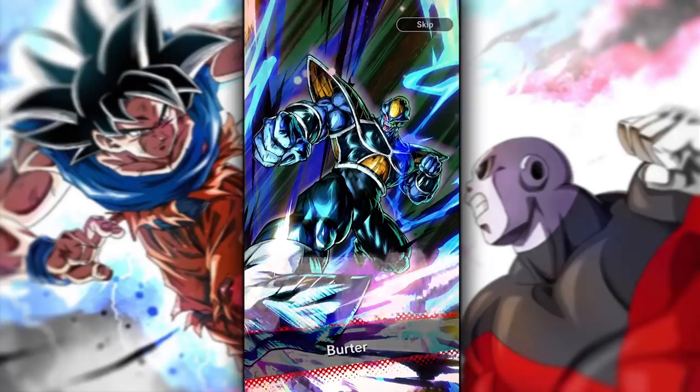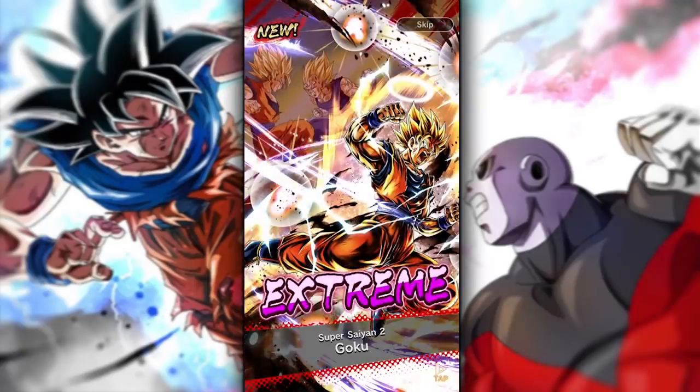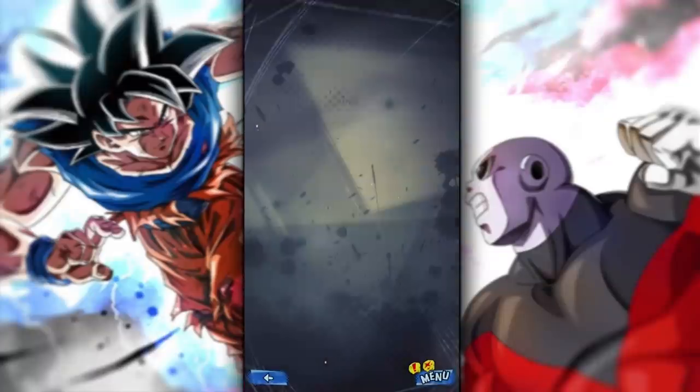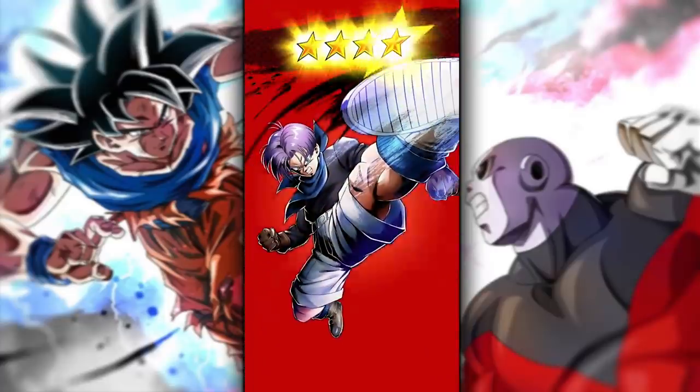Trunks — now that's a character I know. Bring me something good. Burter — not exactly what I'm looking for. Super Saiyan 2 Goku — I actually didn't have that card, apparently. I wouldn't have known it, but that's the end of the summon. At least we got one new character. Two stars — I don't even know what team that guy's on.